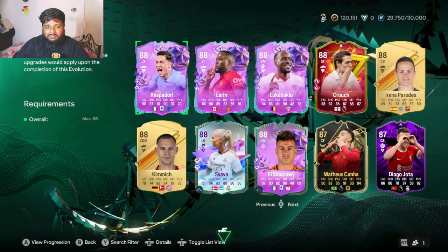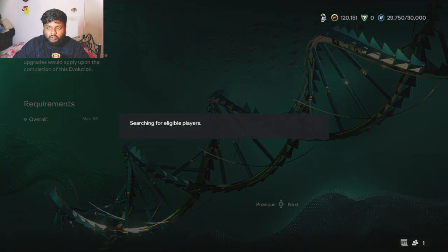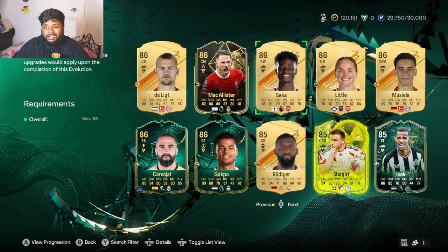Some other cards you can upgrade: the inform Matthias Kuna 87-rated card is really good. Inform Sergio Ramos is another option. Fernando Torres is a good card too. If you have only 86-rated players or you feel your 87 and 88-rated players are fine, Bellingham's rare gold card is a good option, as are rare gold Kroos, Saka, Nsiala, and Rudiger.